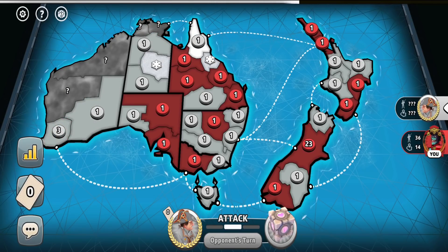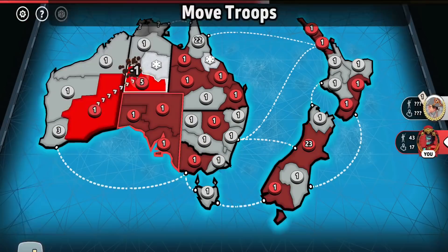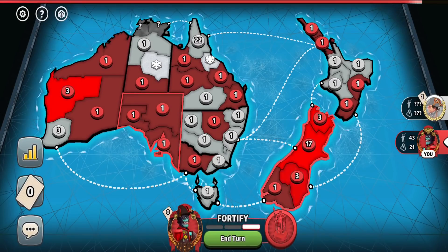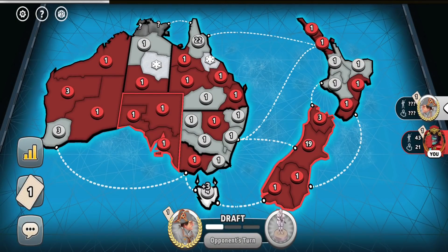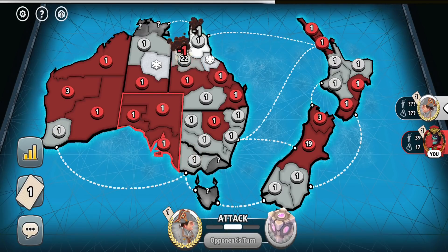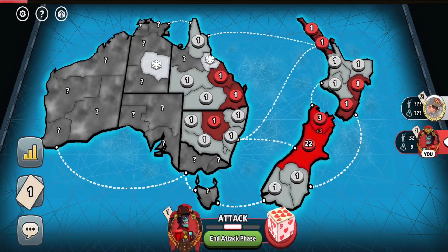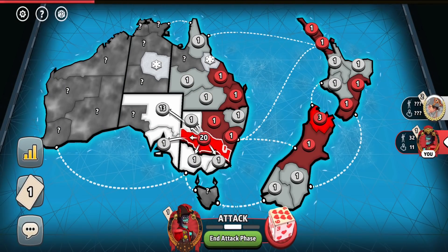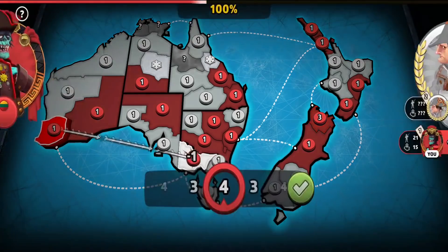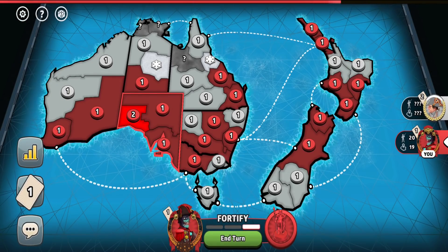My opponent then captured some territories, leaving his army where it was without unleashing the way towards his army. Then I did almost exactly the same — I captured 1 territory fewer, leaving my opponent at 15 territories, so he ended up receiving 1 more troop than me, and that was a mistake. In the second turn my opponent captured a bunch of territories unleashing the way towards his biggest army. I went to crush it, getting just a slight attacker's advantage of losing 2 fewer troops, then continued capturing territories to decrease his territorial troop bonus and invade him into all his captured continents.